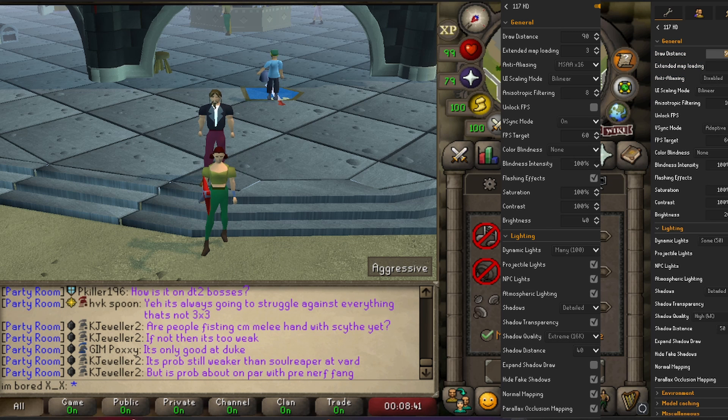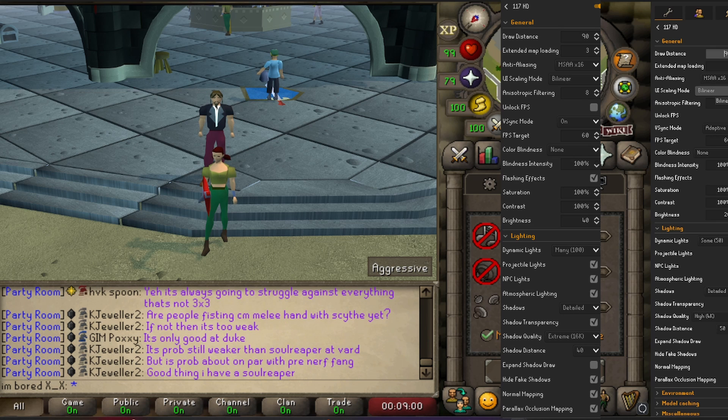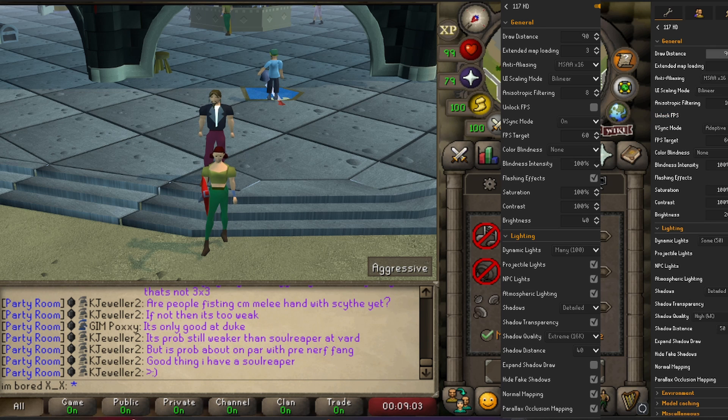Starting off with draw distance — this probably won't make much of a difference, but I have mine set to 90, and it gives you a little bit better lighting out in the distance. Next, we're going to change anti-aliasing — take that up to MSAA 16. UI scaling is fine. For filtering, we're going to take this down to 8. Then we're going to go down to Vsync mode and just put it on 60 frames.